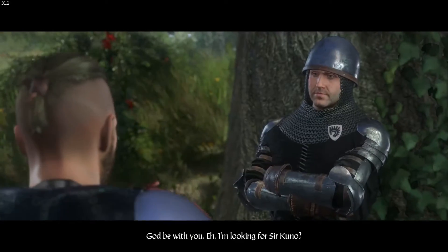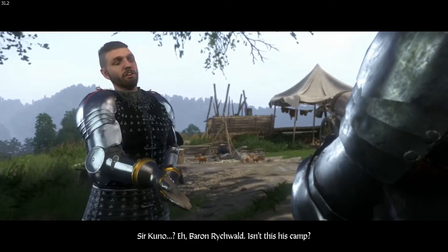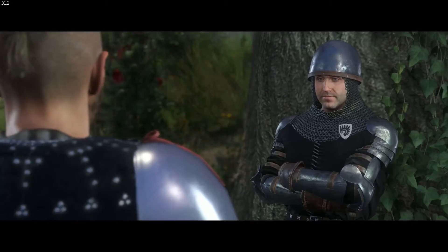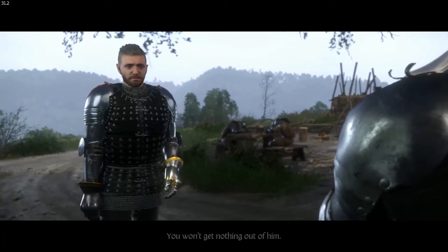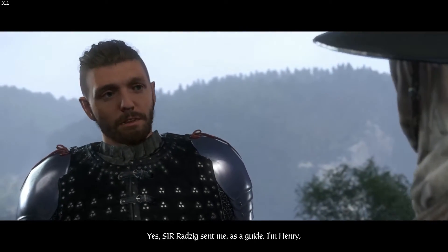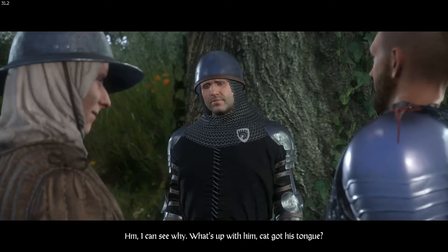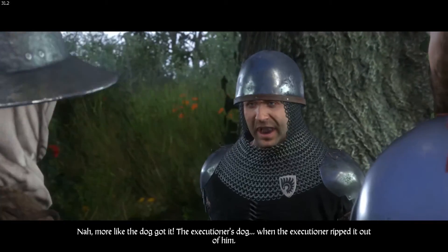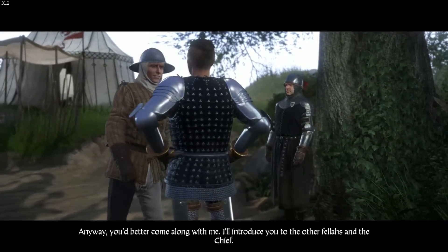Henry looks for Sir Kuno, asking "I'm looking for a Sir Kuno — Baron Rickwald — isn't this his camp?" A man replies: "You won't get nothing out of him. You must be Radzig's man — I heard he was supposed to send someone." Henry confirms: "Yes, Sir Radzig sent me as a guide. I'm Henry." The man introduces himself: "I'm Jakey, and this fella we call The Stone." Henry asks what's wrong with him — Jakey explains the executioner's dog ripped his tongue out. Jakey offers to introduce Henry to the other men and the chief.